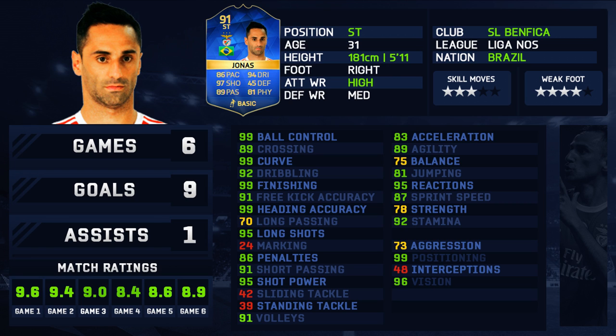99 ball control, 99 curve, 99 finishing, 99 positioning — and all of his other stats aren't even that far off 99 either. He's just looking like an absolute beast. High attacking, medium defensive work rates. I actually felt the medium defensive work rates was affecting the card a little bit in terms of positioning — he was dropping back and I wanted him in front of goal — but he was still managing to get into those positions with that 99 positioning stat.